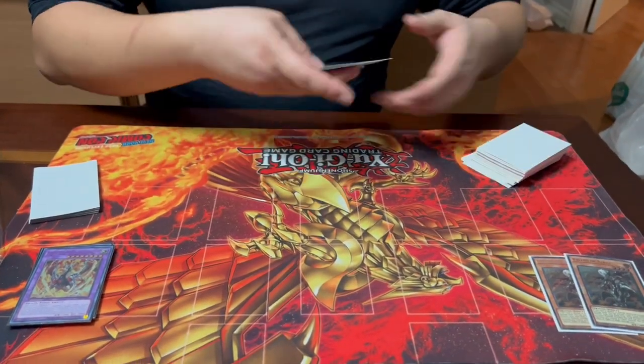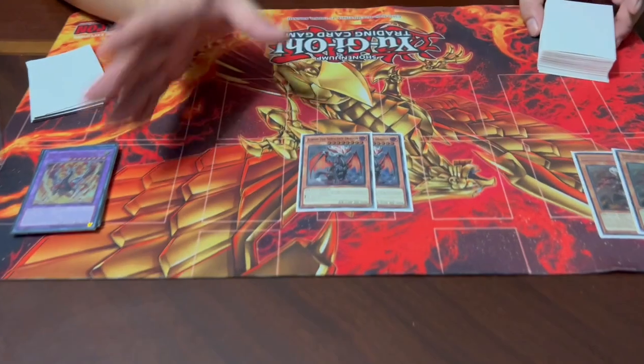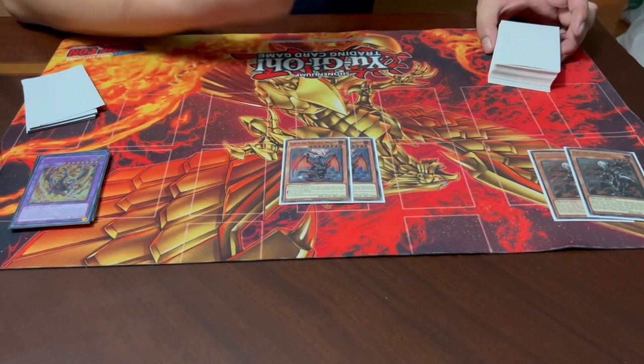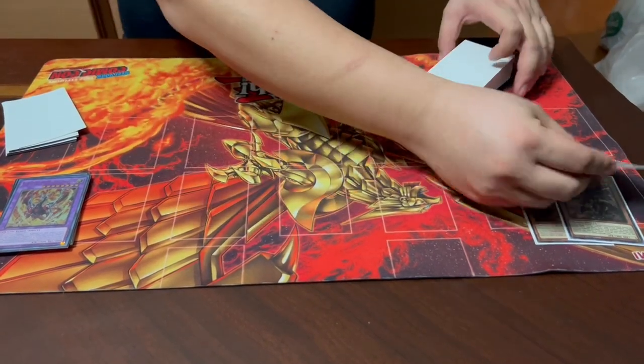Starting the support cards with two Albion the Shrouded Dragon — this one technically can't be searched, but it's one of the better ones. While on the field or graveyard, it counts as Fallen of Albaz. More importantly, while in hand or graveyard, you can send a Branded spell or trap or Fallen of Albaz from your deck or hand to the graveyard. If you send from the hand, you special summon this card — a 2500 attack level 8 beater. If you send from the deck while in hand, it goes to the bottom of the deck and you draw a card. So it's either the freest Foolish Burial for any Branded spell/trap or a special summon, which is fantastic. He's also level 8 with 2500 attack, so he can make Brigrand and Titaniklad, putting himself in the graveyard to load Branded spell/traps.